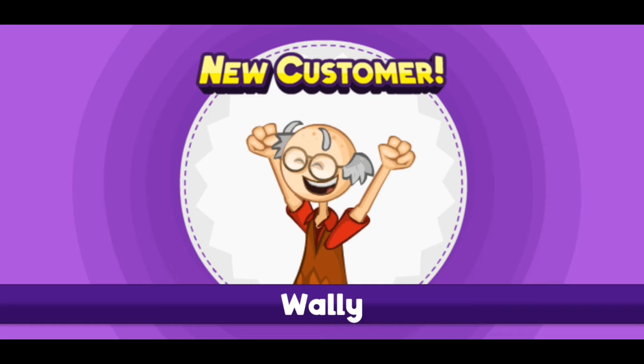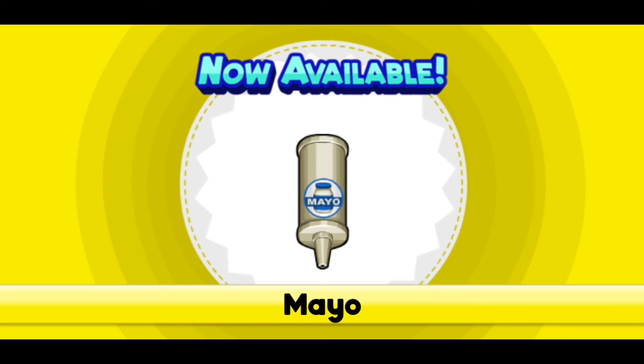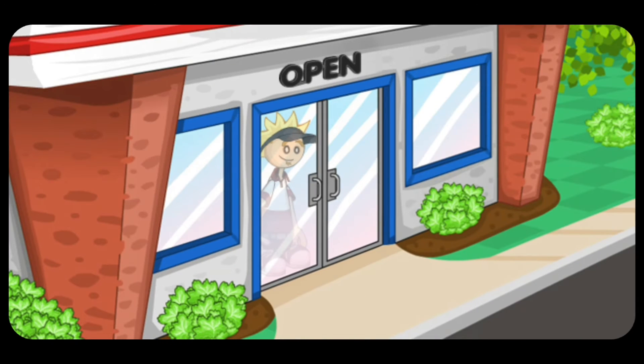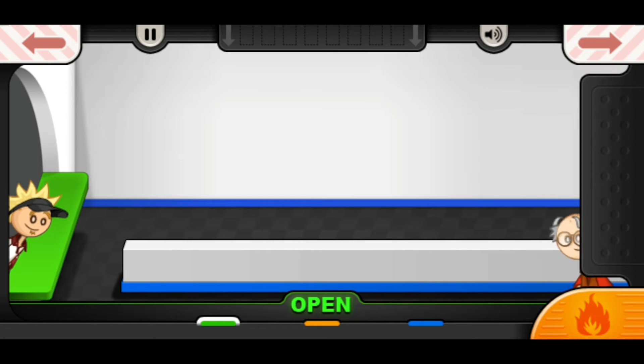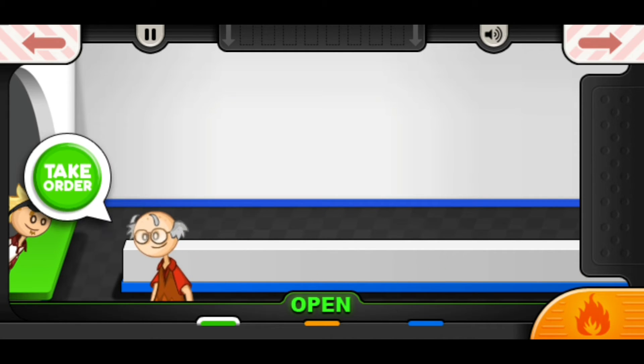84% — not bad. Our new customer, Wally, is now available. From what I've heard, Wally is a picky eater. He doesn't know what he wants. You know the old saying 'the customer is always right'? Not in this case — Wally doesn't know what he wants, so instead you have to guess.